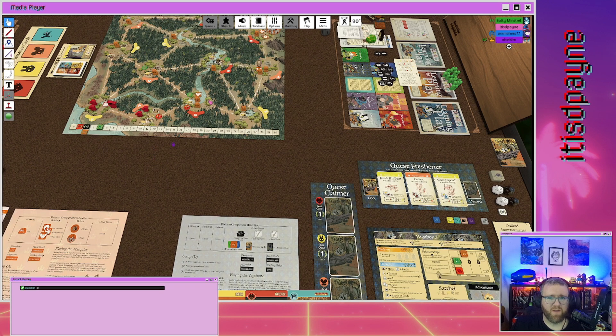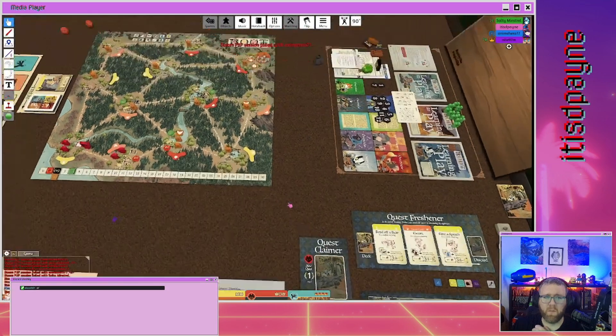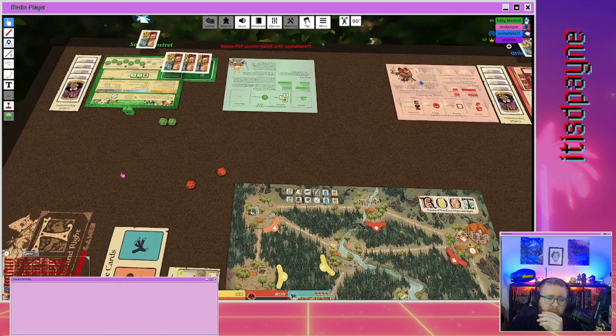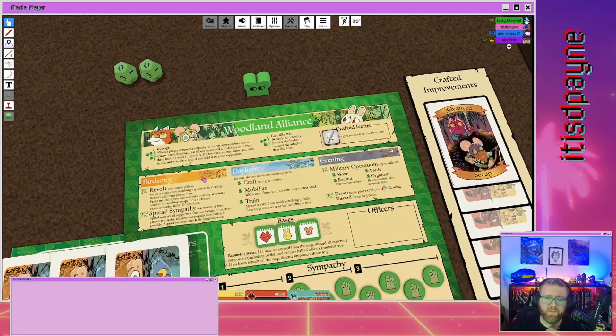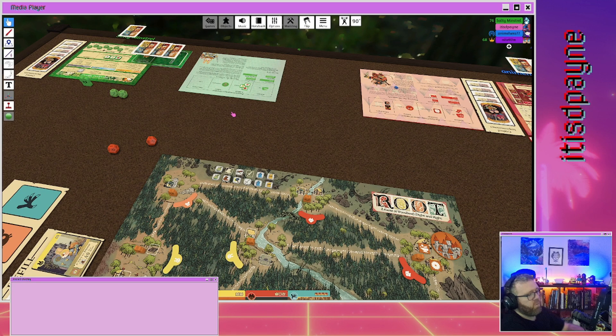Move my warlord and immediately battle. I'm moving over to come for you, deep pain! Wait, I'll actually go here instead.